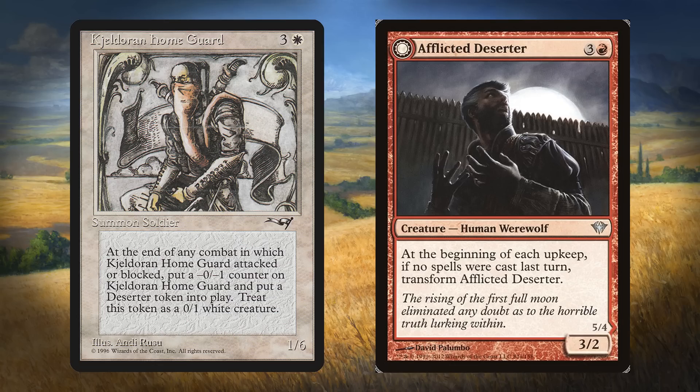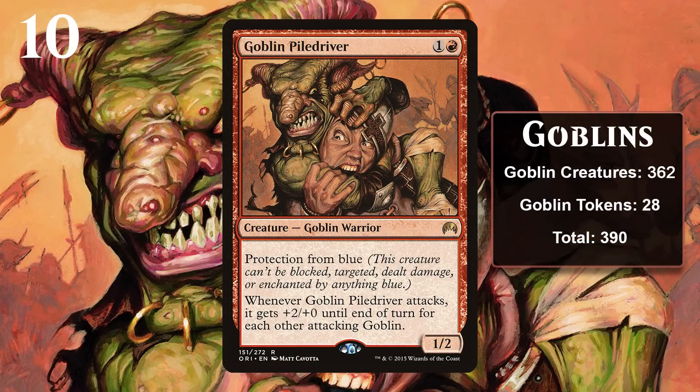I've done MTG Top 10s on almost every one of the creature types we're going to see here, so if you want to know how specific cards with the same creature type rank against one another, you should find links to those Top 10s in the description. This list is current as of the release of Modern Horizons — things may move around in the future, especially because there are some rather close scores here. I'm not going to comment extensively on competitive history, though I will mention it in passing. Now let's look at the 10th most common creature type in the game, which is Goblins.